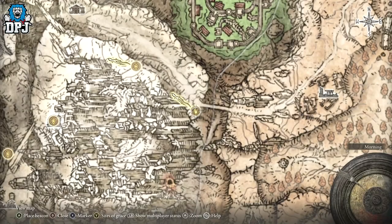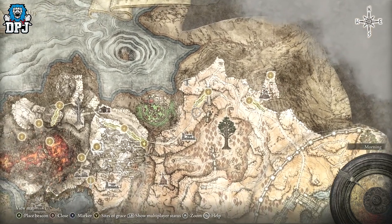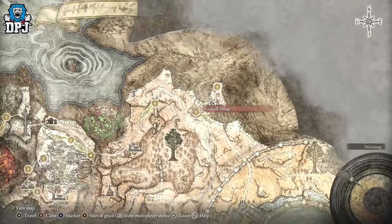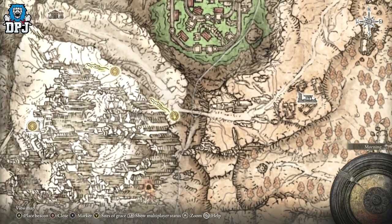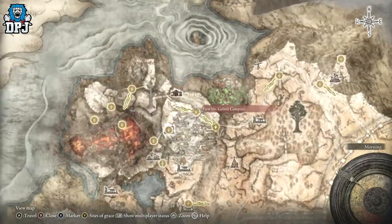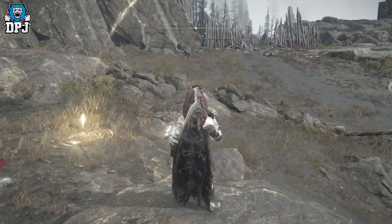Let me show you how to get to the spot on the map. We're starting at the Bridge of Iniquity. Come down here, follow the path around - it's quite straightforward. Go underneath the bridge, come all the way down, and you'll see this bridge here. Note that this is at the top of the map, so you need to have progressed this far. Once you get to this bridge, here's what you need to do.